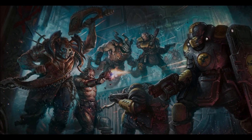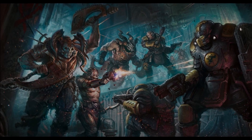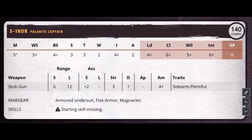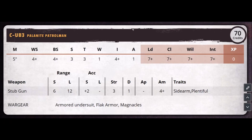Let's talk about the stat line. Enforcers don't have the greatest stat line. The weapon skill of the leader is a 3+, but otherwise their stat line is — if you compare a K-Door ganger and an Enforcer ganger, they're almost exactly the same. They have 5-inch move, 4+/4+ for weapon skill and ballistics, 3+ toughness, 3+ strength, 1 wound, 4 initiative, 1 attack, and 7s across the board for all your double die rolls.